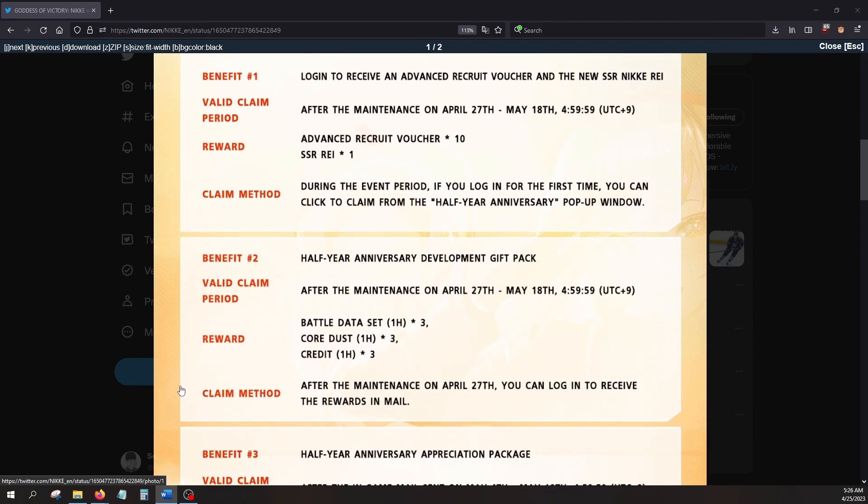As for benefit number two, you receive this by mail. Just log into the game and click on the mail icon on the top right to receive the three hours of resources.